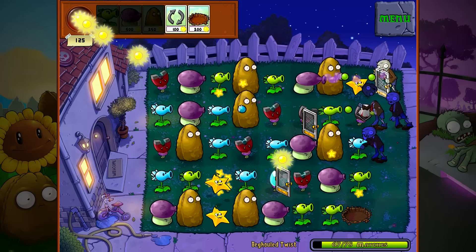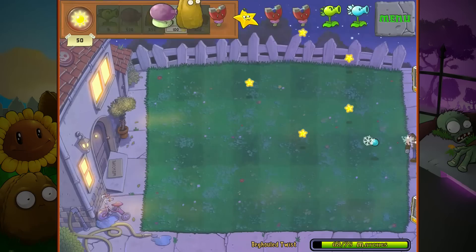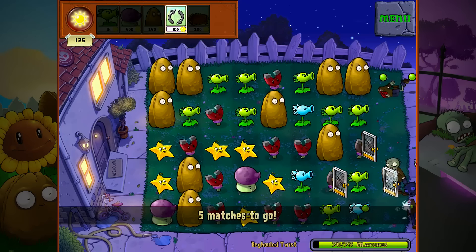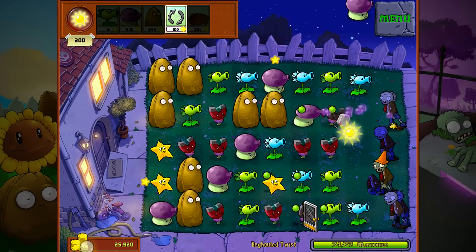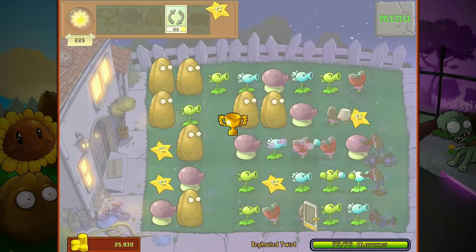Got another match, got another match right there — got that double match. Go ahead and replace that. No possible moves — reset! Sweet, got my reset. Now I've got to move these couple things here. Five matches to go, I'm getting close. Getting close to winning. These tall nuts should be able to get a three of a kind in some way — there we go, figured it out eventually. I have one more match.